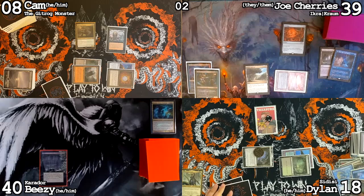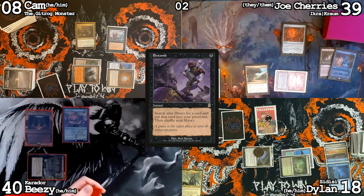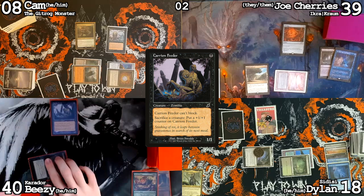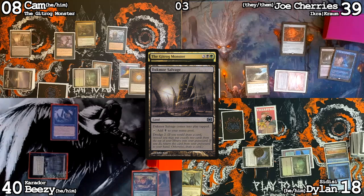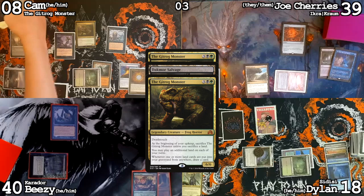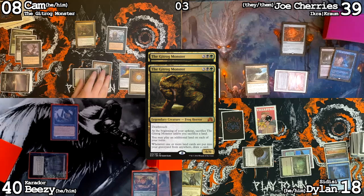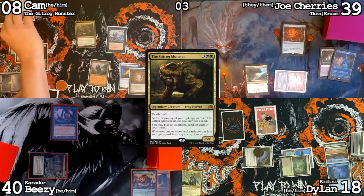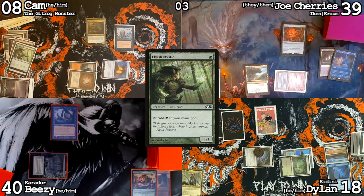I'm going to cast Entomb on your end step. Put a Hulk in there. I'll draw for turn, play Carrion Feeder and pass. On my upkeep there's a Gitrog trigger — with that on the stack I'll cast Entomb, put Dakmor Salvage into my graveyard, trigger Gitrog draw, replace it with Dredge 2, mill two, put the Salvage into my hand. A Forage got milled, another Gitrog trigger, draw another card. Sacrifice the Bayou, draw another card. Mana Crypt — I'll skip my draw phase, cast Dark Ritual, cast Elvish Mystic, sacrifice it as the cost of a Diabolic Intent. Two tutors is probably enough.